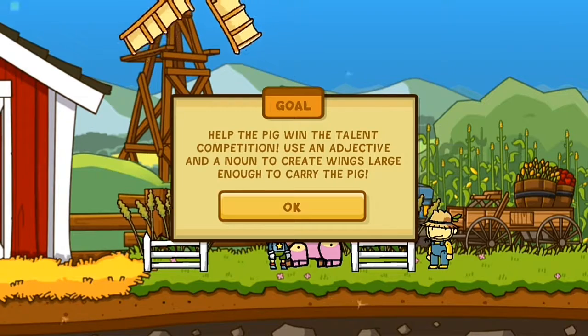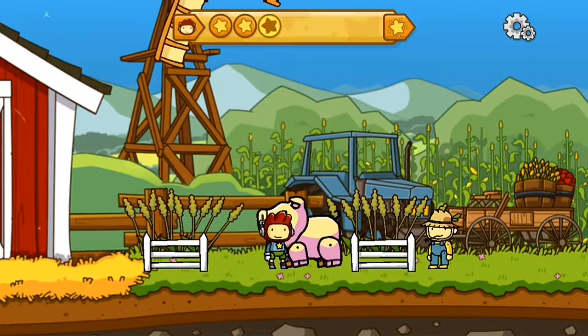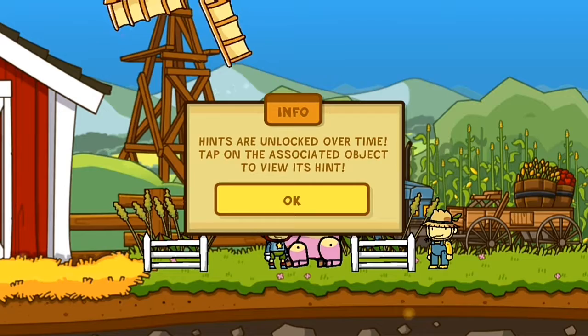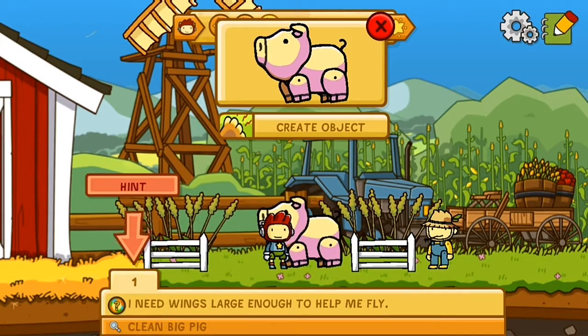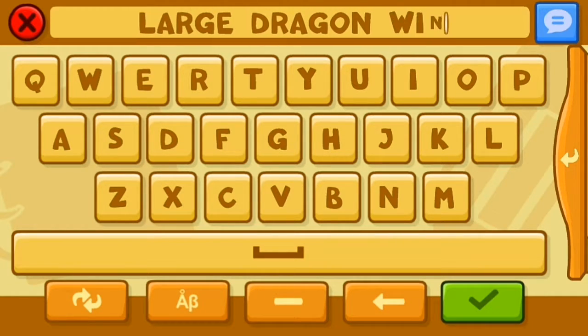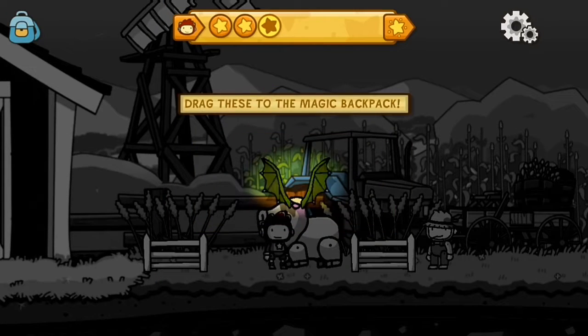Help the pig to win the talent competition. Use an adjective and a noun to create wings large enough to carry the pig. Hints are unlocked over time — tap on the associated object to give its hint. I need wings large enough to help me fly. Let's see... what wings should we have? Large dragon wings.